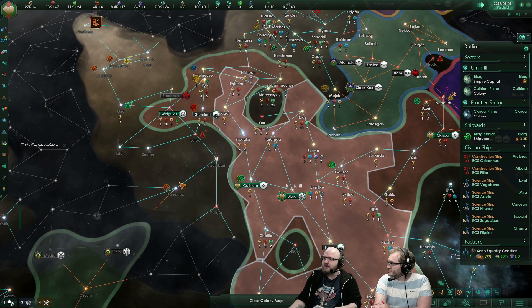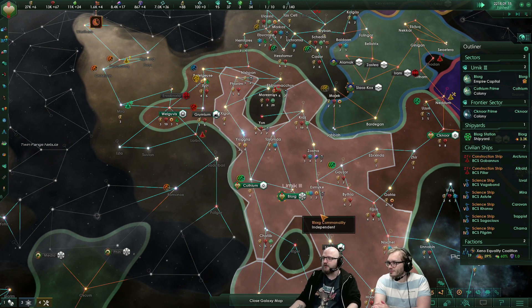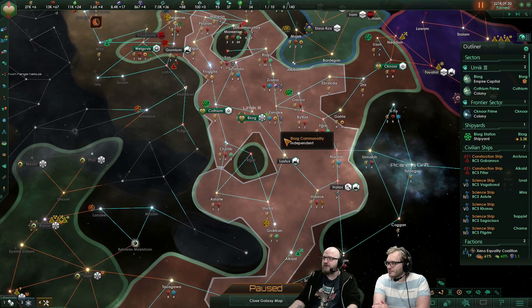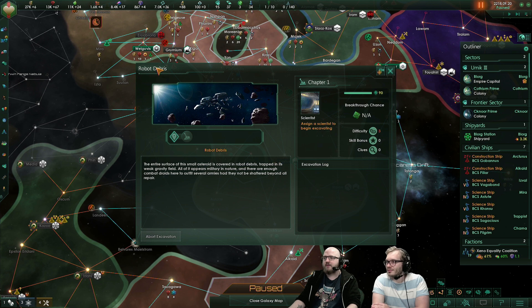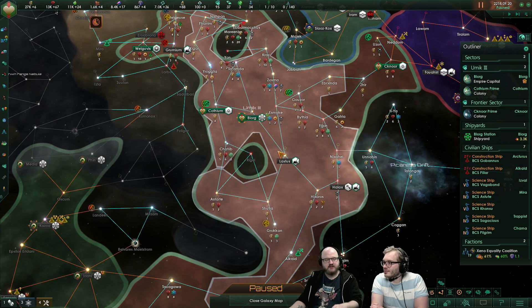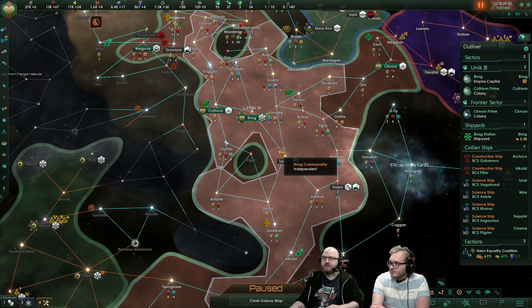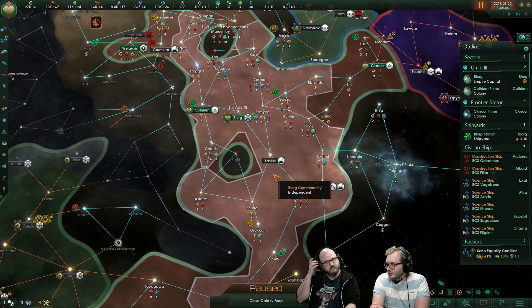Then we have archaeology. I'm not as familiar with the archaeology dig sites as you are, so I'm just going to pick one. Robot debris — it doesn't sound like a very big spoiler. The way you find archaeology dig sites is as you explore the universe. They can also be triggered by events and special projects, but most of them will be found on survey.